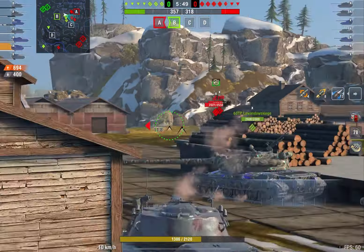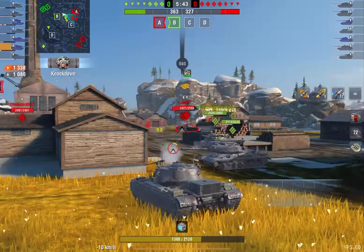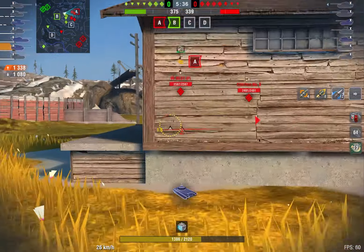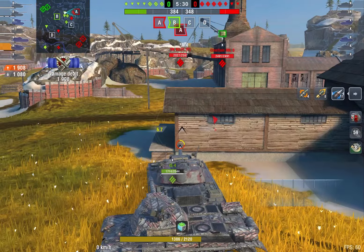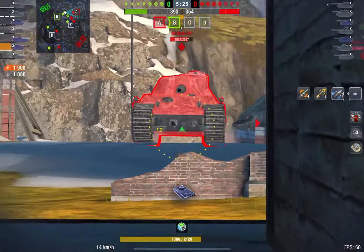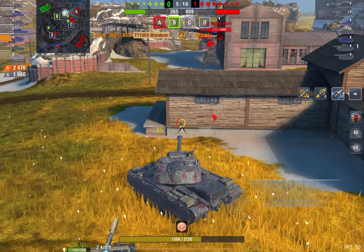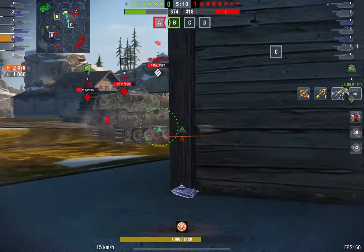Looking at the gun, it's not the best. The aim time is the worst among tier 10 tank destroyers, and the accuracy is also not the greatest. On top of that, you have APCR shells which don't connect as well as AP shells. The DPM is pretty good though — 3200 is not bad, especially with an alpha of 630, which is solid relative to other tier 10 TDs.